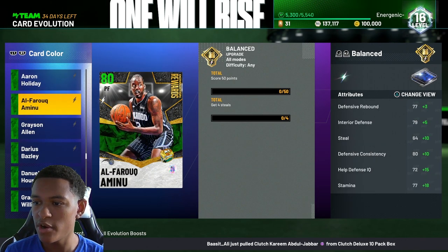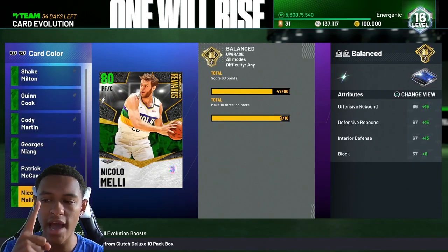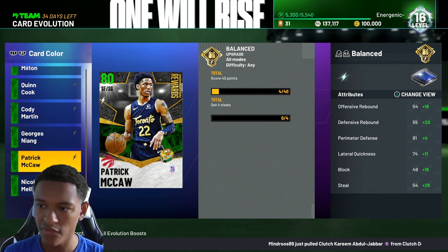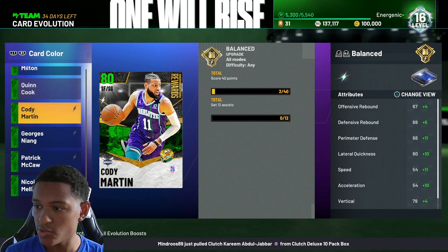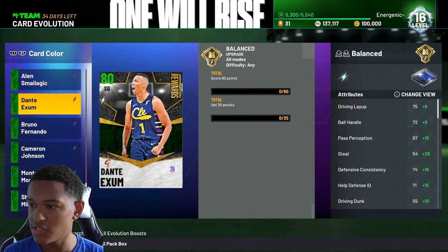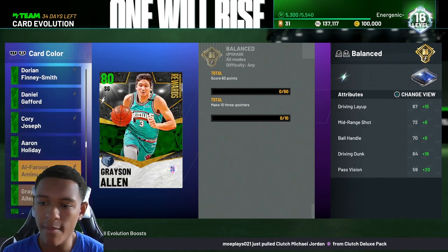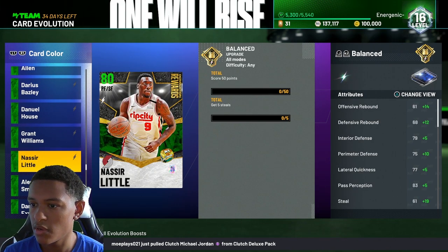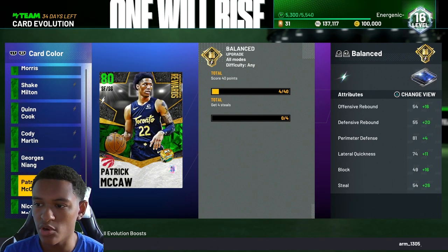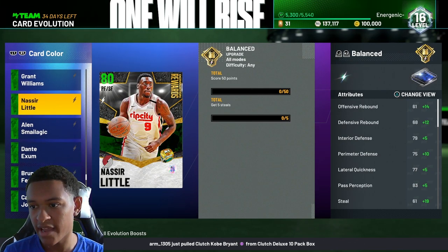For the most part you want players at different positions working on different requirements simultaneously. For example, I'll have Nicolo Mele at power forward/center to shoot threes, Patrick McCall at small forward to get steals, Quinn Cook starting to get assists, and someone else at shooting guard who needs steals. So I can run Patrick McCall at shooting guard and Nasir Little at small forward to get steals.